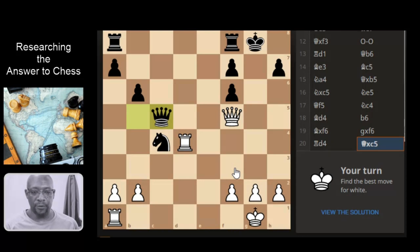Puzzle time, let's have a look at what we have got here. Is it a simple check on the king with the rook, but then the king escapes. But then if the king goes there, the queen can take this pawn and that would be checkmate, wouldn't it?